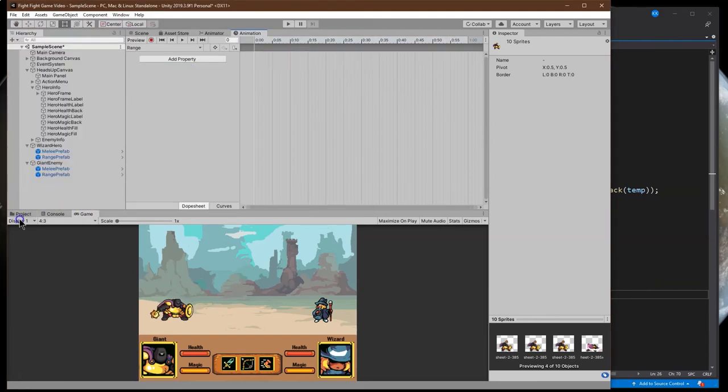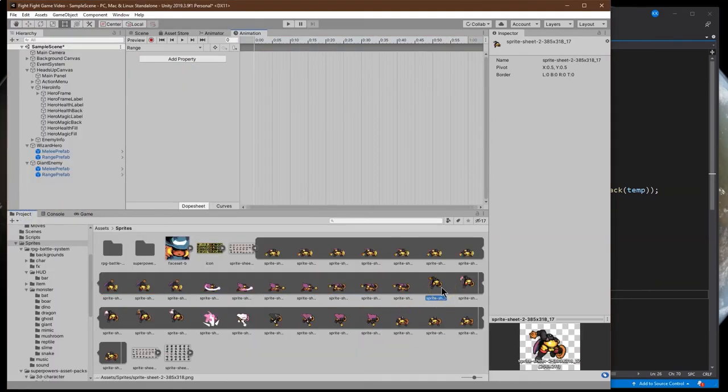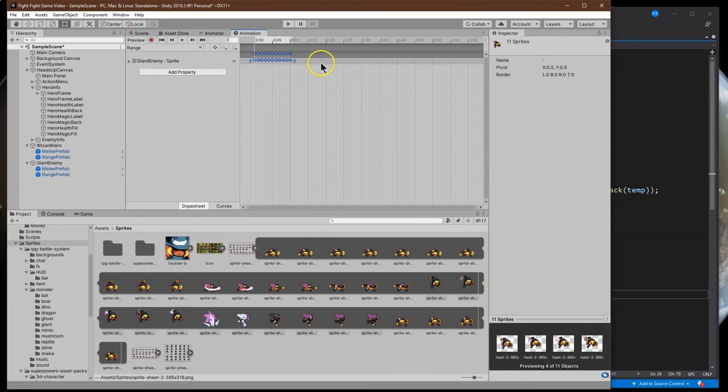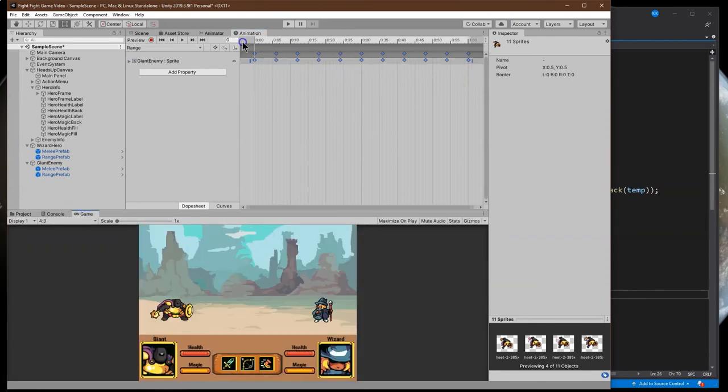Now let's create the range animation. We'll say this is a range attack because the giant hits the ground so hard everyone shakes. It looks like it involves magic because of the color, so we could make this cost magic - which is good because we did set it up that way. I like that a lot.